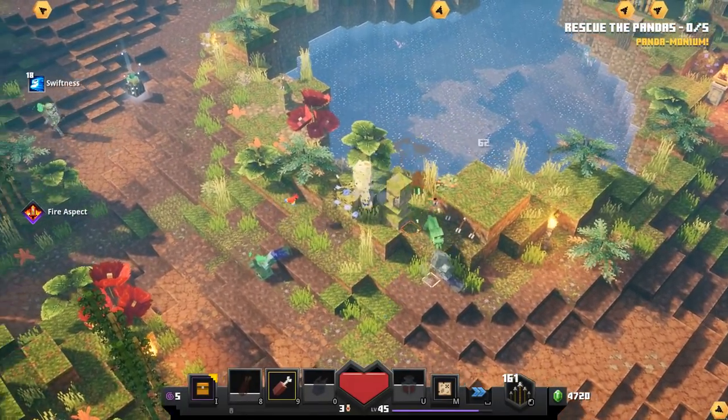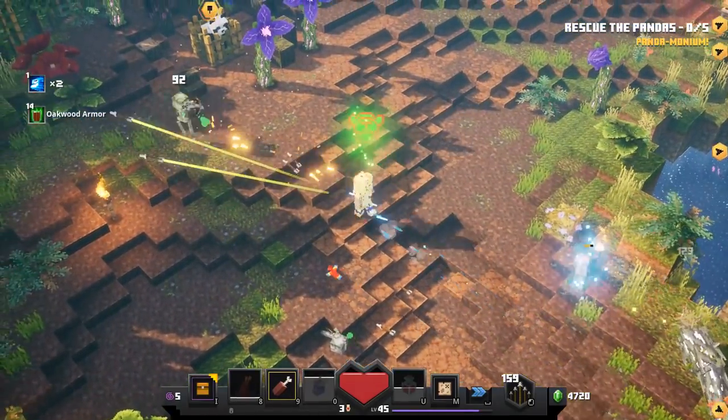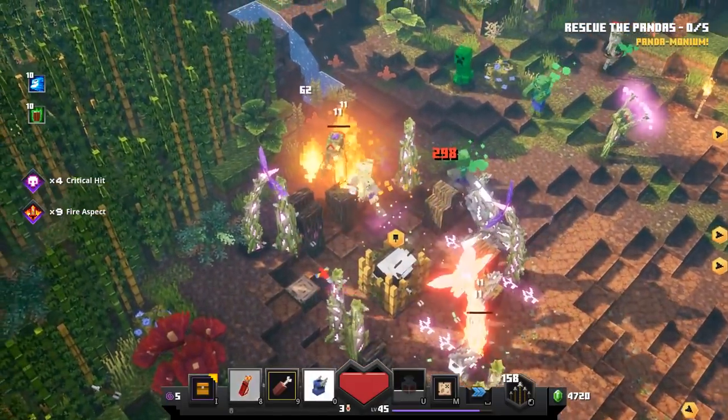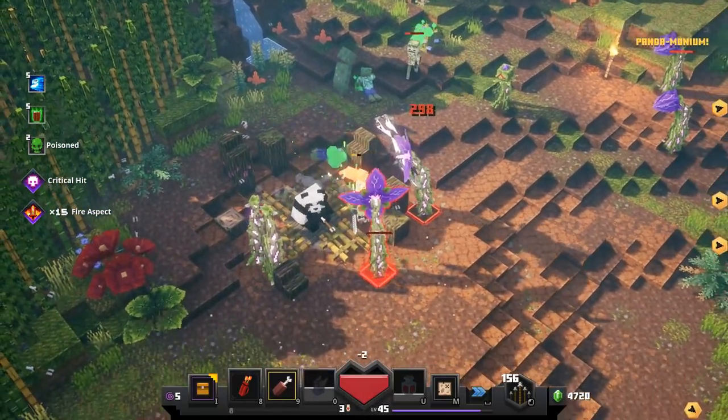Let's get rid of every enemy I can. I see a little armor potion over this way — definitely gonna grab it. Oh, the poor panda's all locked up. You monsters. Leave the pandas alone. What do they do to you? They're an endangered species — I know what that feels like, it's not fun.